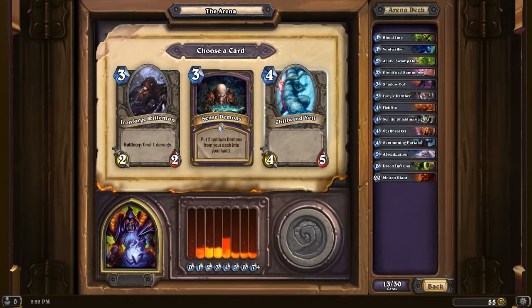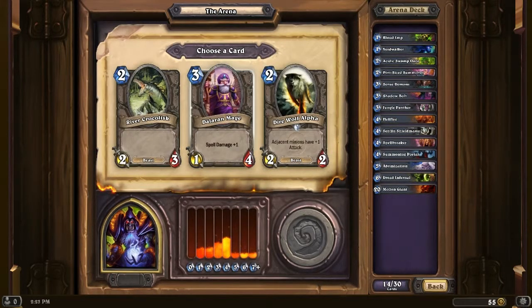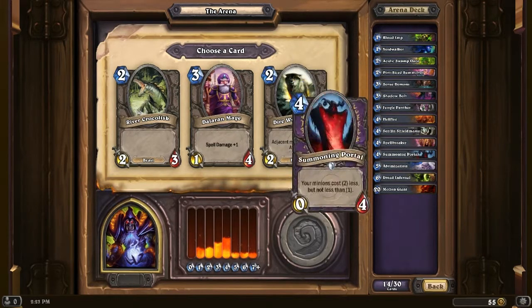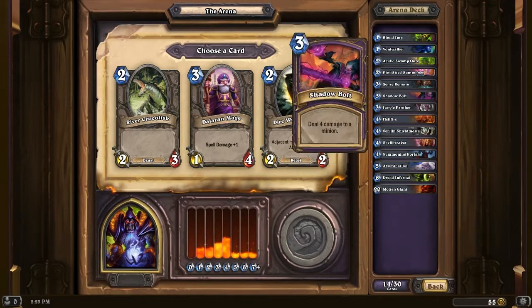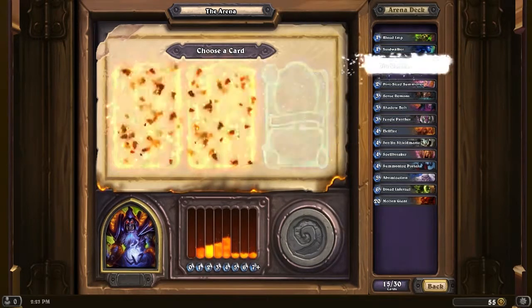Sense Demons — there we go! Silvermoon Guardian is a very solid card, but we're going to take that Sense Demons. Then Dire Wolf Alpha, Dalaran Mage, and Rubbletoss Crocodilisk. We only have two spells still — Shadow Bolt and Hellfire. Nothing else really benefits from Dalaran Mage's spell damage, so we're going to skip that and put out the Dire Wolf Alpha to buff any of our creatures if possible.